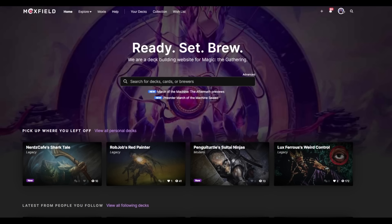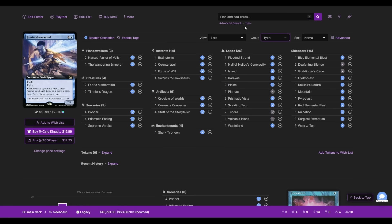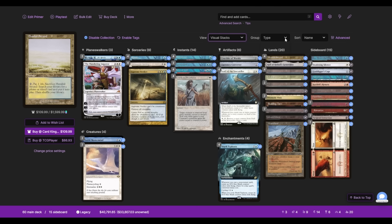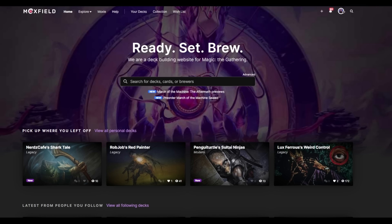This video is sponsored by Moxfield.com, the easiest way to build Magic decks online. Moxfield supports over 30 formats including Legacy and everything else you'll see on this channel. There are multiple customizations so you can interact with your deck how you want — views such as text, grid, or stacks, and groupings like type, subtype, color, color identity, even artist. The site offers light mode, dark mode, and so much more. Follow my Moxfield to keep up with the channel and what I'm playing in paper.